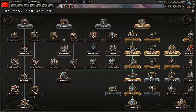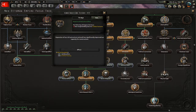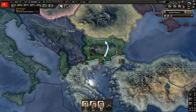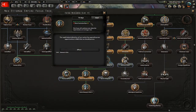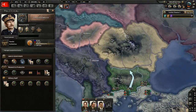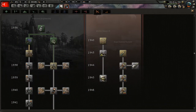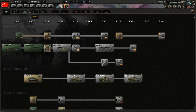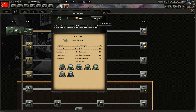Okay, so first of all we are going to get more civilian factories from this. I don't have 50 factories yet. We got our fourth research slot — perfect. We can get recon — we need recon, we'll get that.